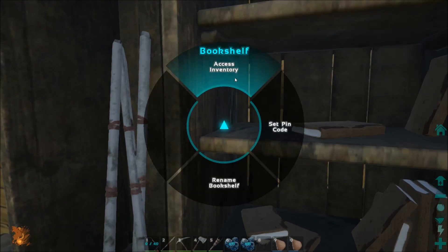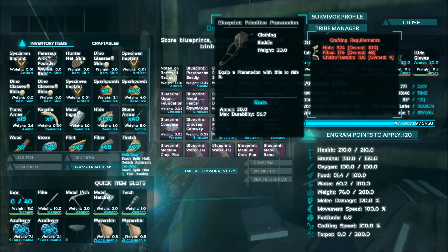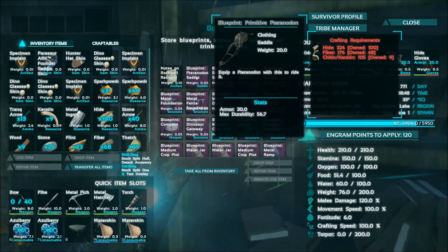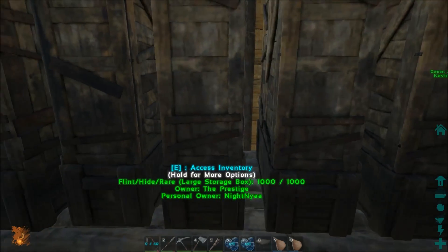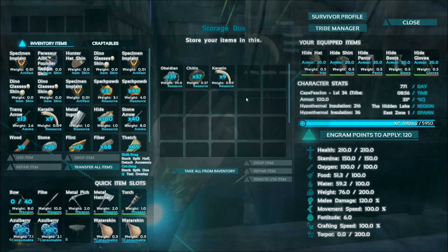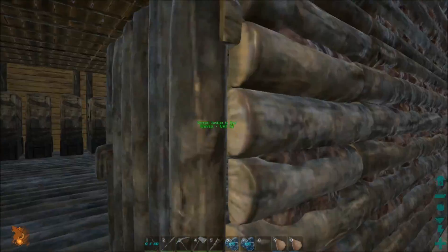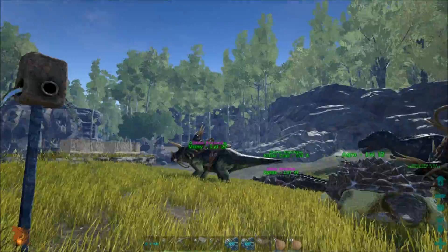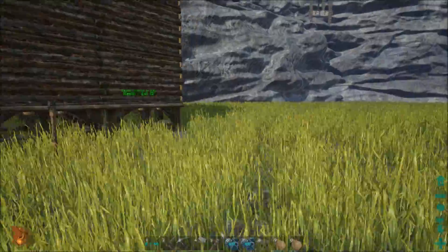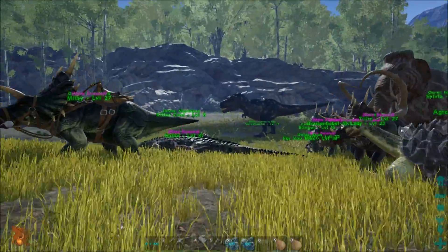I found out that I'm not a high enough level to make a saddle myself, but we have a blueprint. It takes 324 hide, 176 fiber — that's doable — and Chiton Keratin, 105 of it. I have 9 on me and we have another 46 in the chests. We need a bunch of that. You get it from turtles, trikes, and definitely from scorpions. So my goal is to tame a Pteranodon and get a saddle for it. We're going to need more Chiton Keratin.